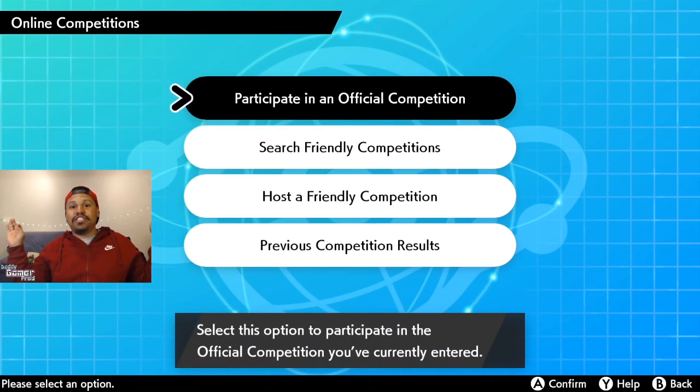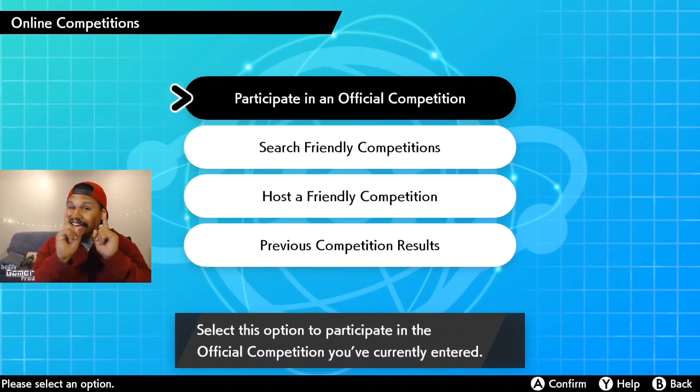Once you see that your entry is complete, you're good — you can log out. Once the competition is over and you've participated in at least one match, you can redeem your gift after the competition ends and the results are posted. With Sword and Shield, they've usually put the results up very quickly — typically the next day.